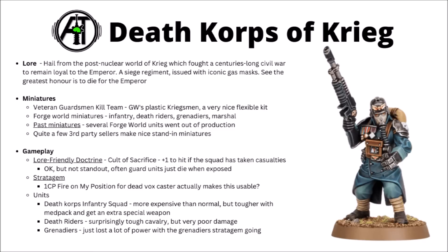Their unique units include a Death Corps Infantry Squad in the Troop section — significantly more expensive than the others but also a bit tougher, with a mini Transhuman Physiology-type rule baked in. They get an extra special weapon that you can trade out for the Vox Caster, and a pretty usable medic upgrade that makes the first injured guardsman not die. Between that and the Transhuman thing, you get quite a tanky infantry squad. The Death Riders are unusually tanky cavalry with a 5+ feel no pain, kind of hard to remove for the cost, but their melee damage is really underwhelming. Perhaps the other interesting datasheet are their Grenadiers — they just lost a lot of power with the removal of the grenade-throwing stratagem; the shotguns are okay but really their best thing was throwing mass gas bombs at the enemy.